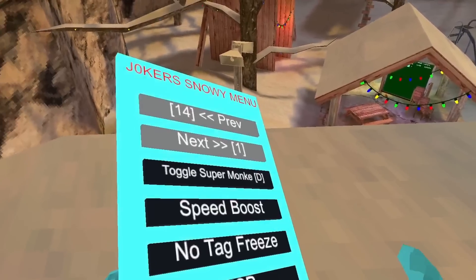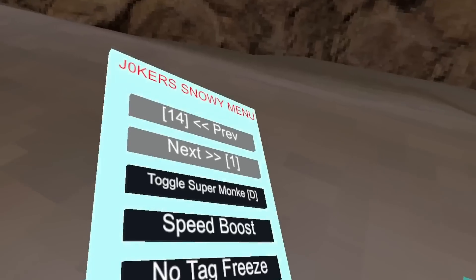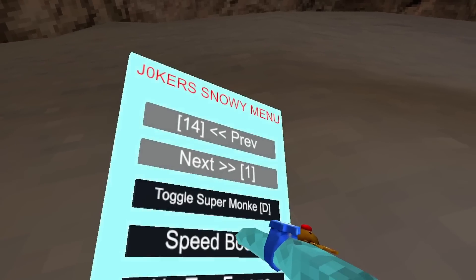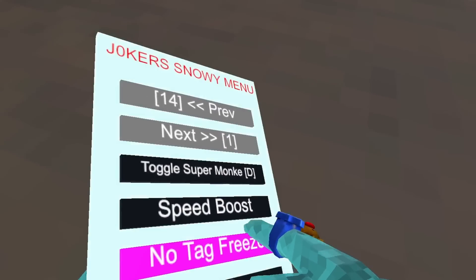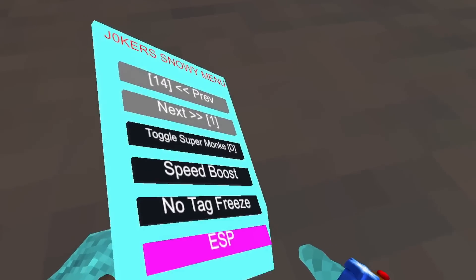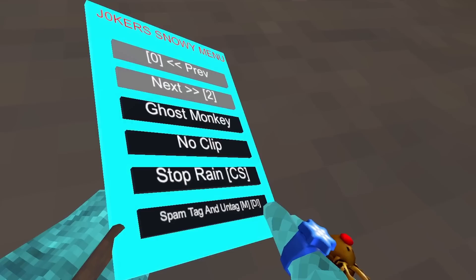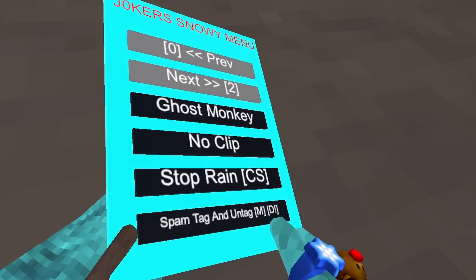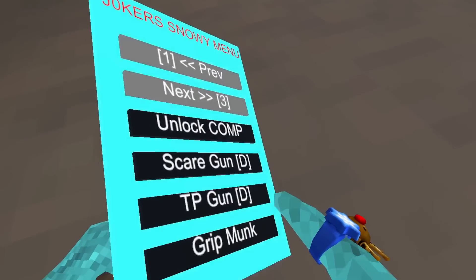So let's review the first page — I think there are multiple pages. Super Monkey is where you fly around, everyone knows that one. Speed Boost 2 is another original where you go super fast, wall run fast, and jump super high. No Tag Freeze is where you get tagged but can still run right away. There's also ESP, Ghost Monkey, No Clip, Stop Rain, Spam Tag Until Untag, and Unlock Comp.